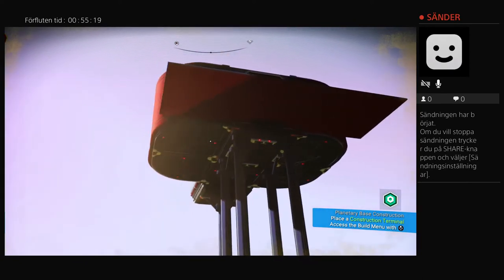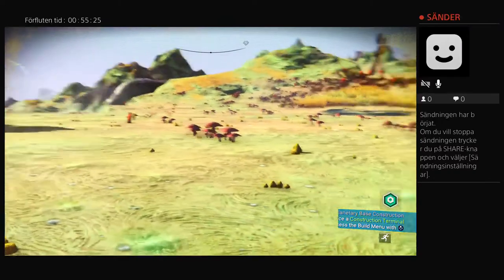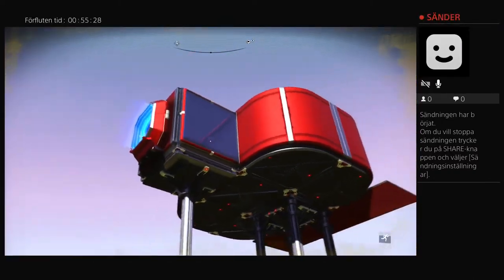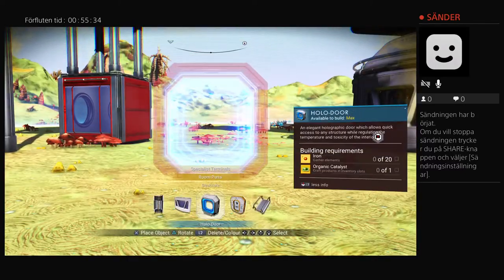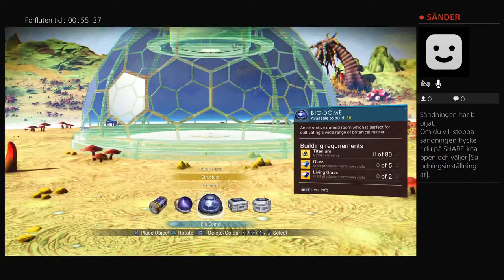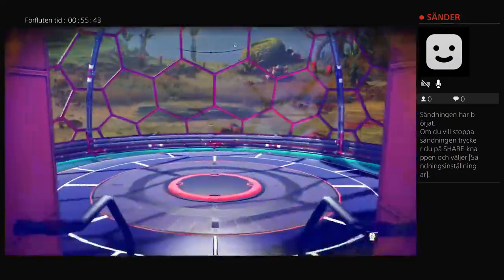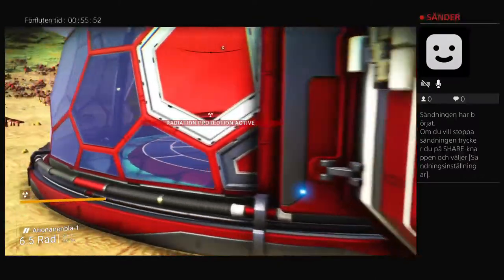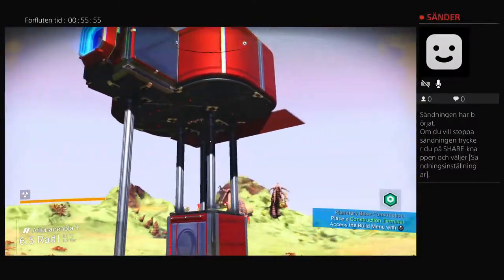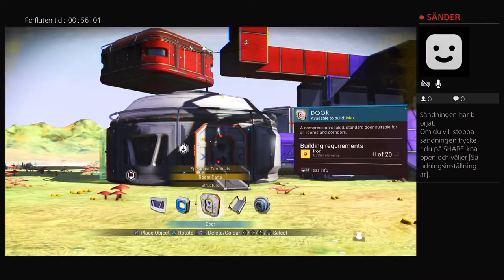I wouldn't recommend putting too much structure inside the cubes more than for looks. Instead use self-standing biodomes for agriculture — that will give you a lot of space for plants and won't take up so much memory versus how many plants you can fit. Biodomes are very expensive now though — they cost living glass, which is a pain to get.